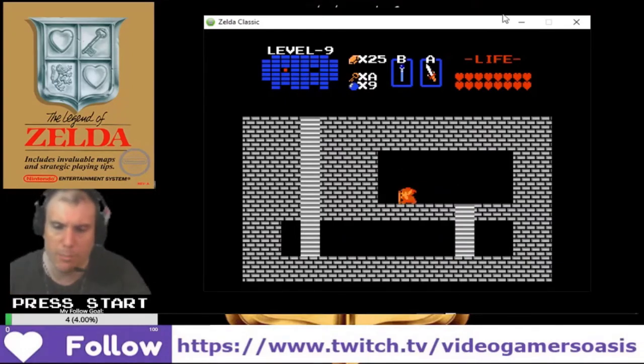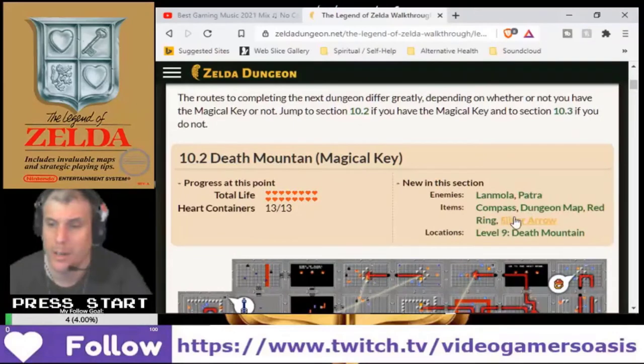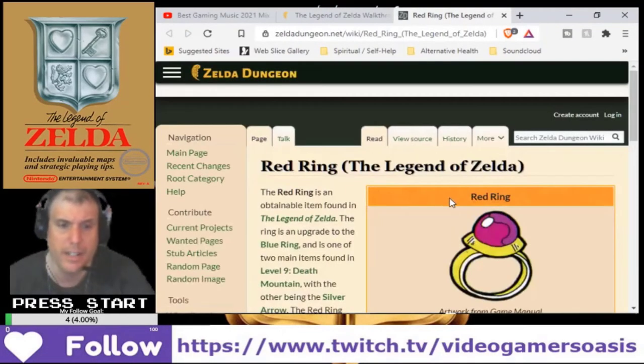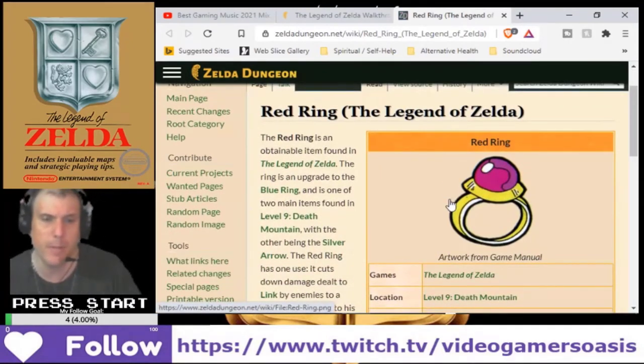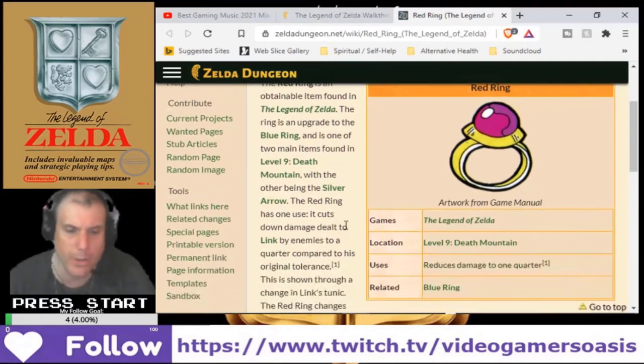What does the red ring do, just so we know? Red ring — according to dungeon.net, the red ring is an obtainable item found in Legend of Zelda. The ring is an upgrade to the blue ring, which I've already had, and is one of the two main items found at level 9, Death Mountain. The red ring has one use: it cuts down damage dealt to Link by enemies to a quarter compared to his original tolerance.